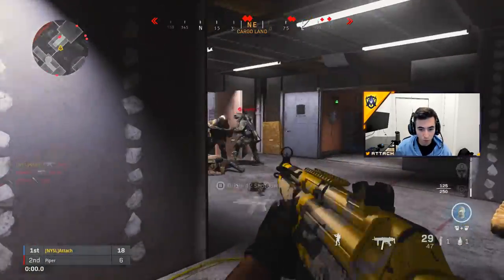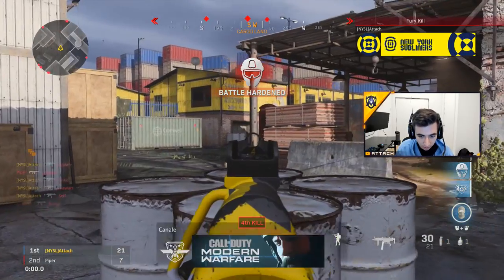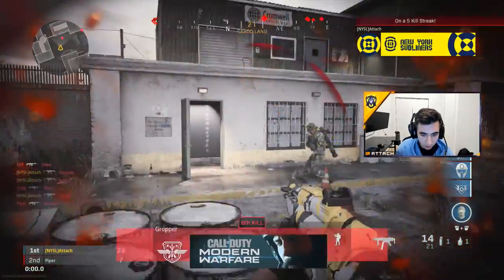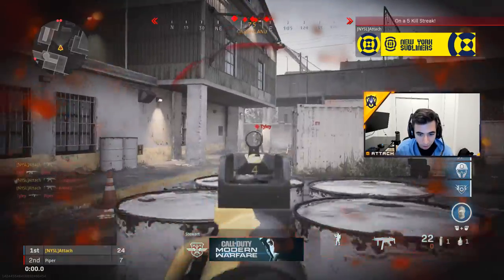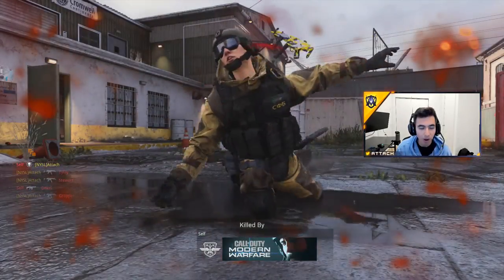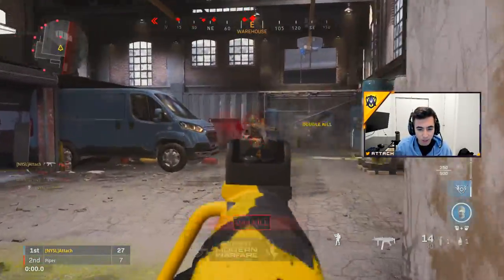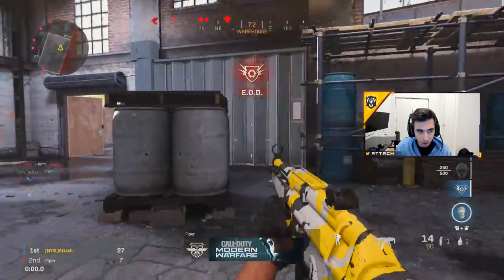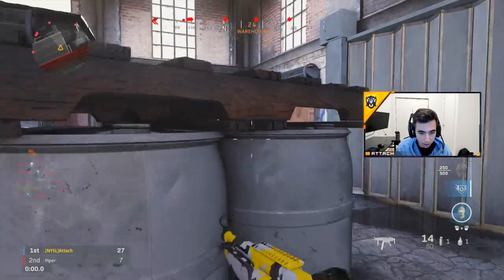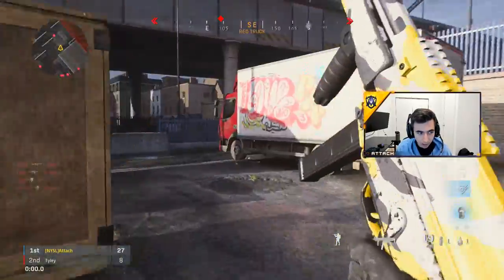Always be moving. If I'm on this barrel, I'm not going to sit and hold the angle — that's terrible, just pre-aiming and never moving. That's asking for someone to jump around the corner and kill you for free. You always want to be on a position where you're shimming around, moving around — you don't want to get camera'd. If I'm behind these barrels, never just stand still. You can see through these cracks right here, wait for someone, get a couple shots, hit a little jump — bang, free kill.